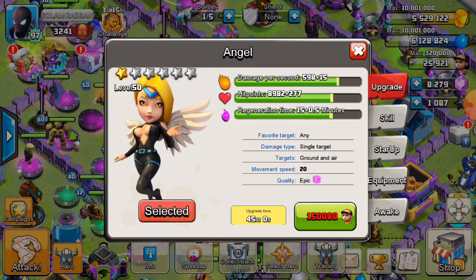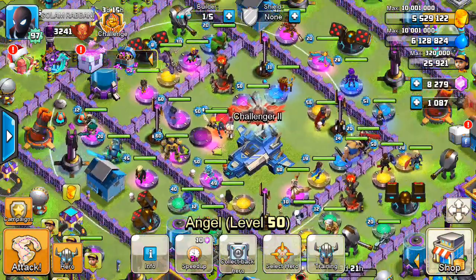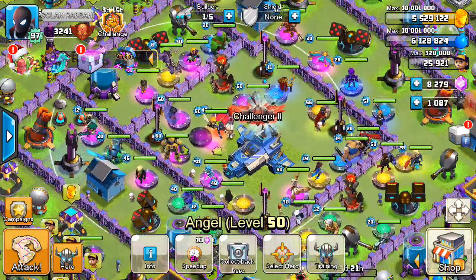And the Angel skill as well. I got Challenger 2 without any legendary hero in Class of Zombies. So these are the kinds of heroes you can use to get the Challenger 2 title.